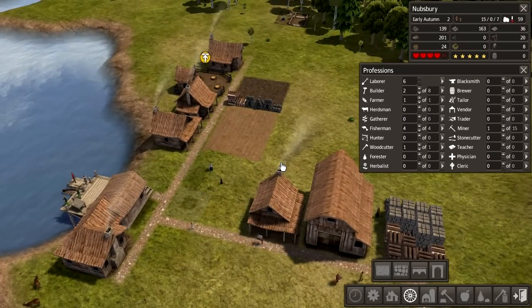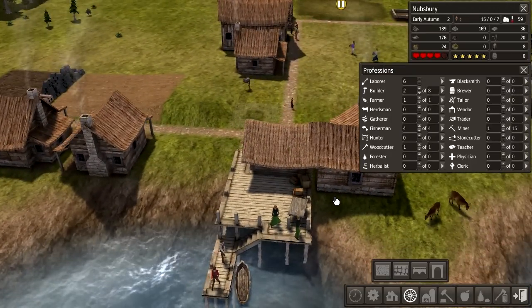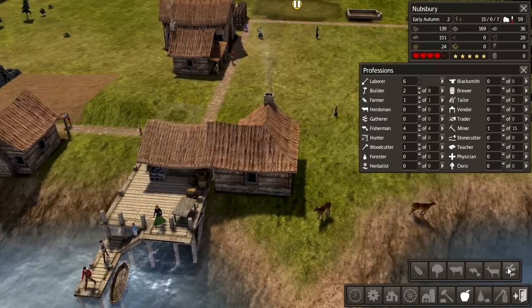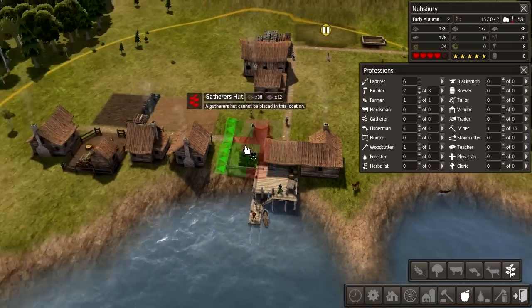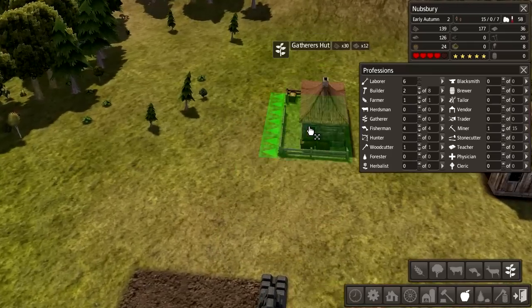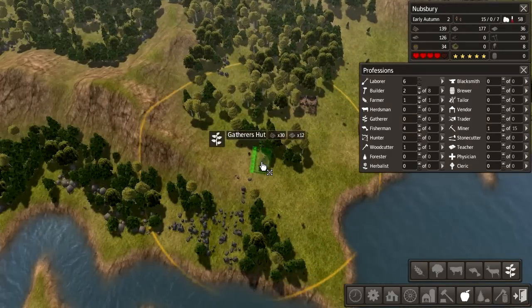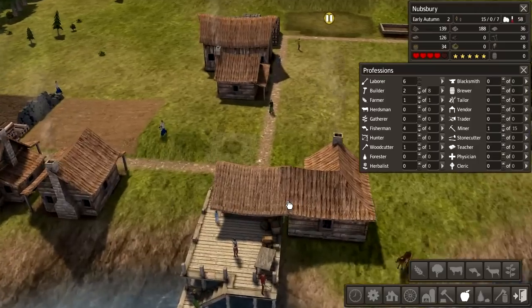There we go, we've got some houses though. We need some serious food. As the farmer didn't do anything we need someone else to get some food. A gatherer's hut — root and berries. There's a big area for root and berries. I'm guessing root and berries is like a small thing.